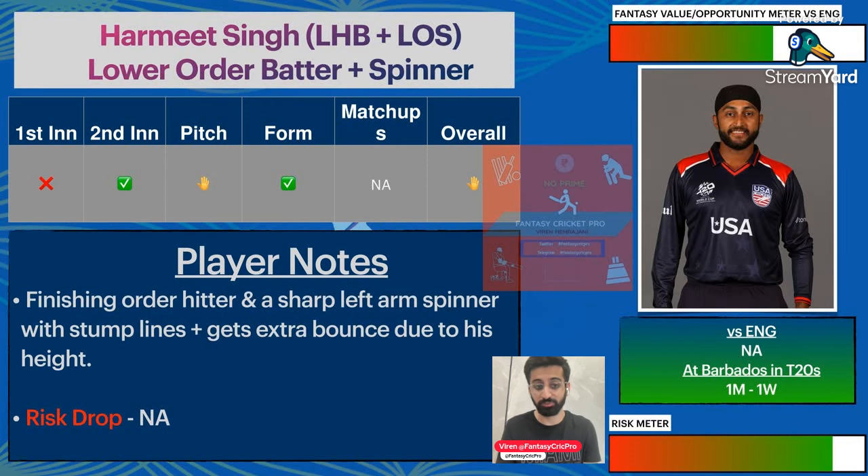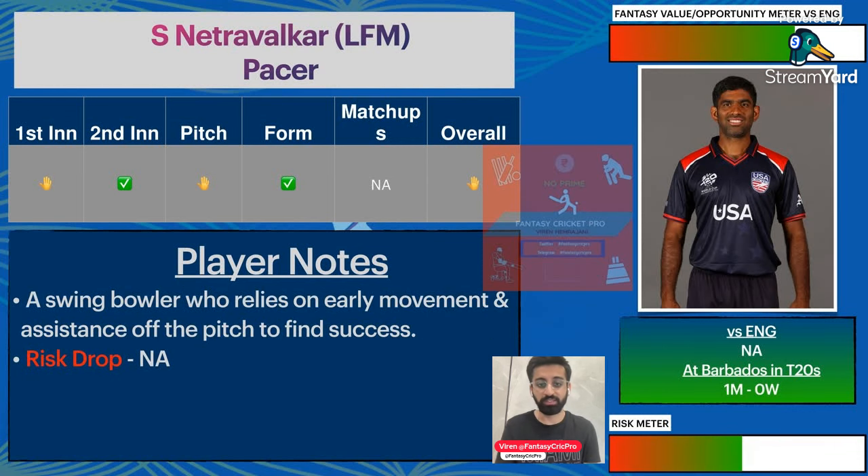Harmeet Singh is a very good option, especially with the bat and with the ball. Remember he is going to be in front of Buttler and Salt — I will not be surprised if he opens the bowling to try and limit Buttler and Salt. Finally, Saurabh Netravalkar has no wicket in one match here, but in this World Cup he has taken a lot of wickets and has consistently performed — a very good pick.